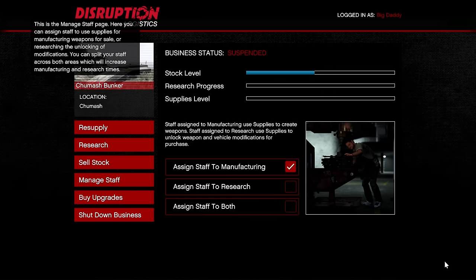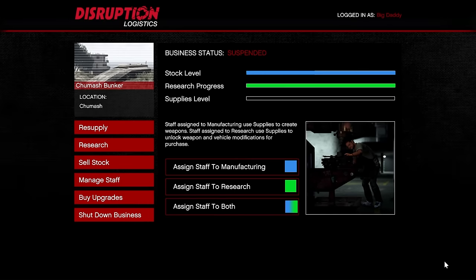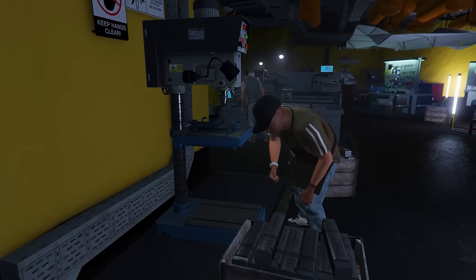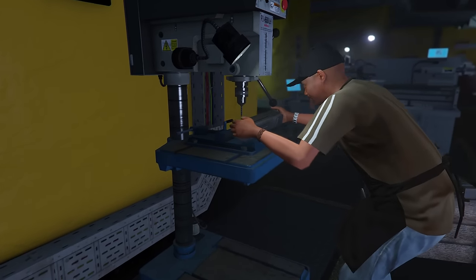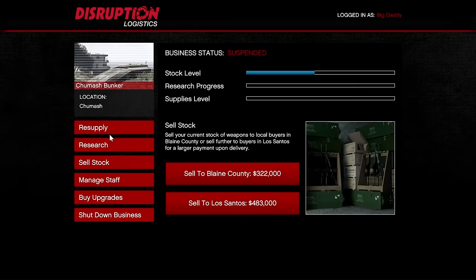In the Manage Staff tab, you can assign staff to Manufacturing Only, which directs all supplies toward stock level for profitability. You can assign them to Research Only, which puts all supplies toward the research progress bar. Or you can assign them to both for a 50/50 split. Most players won't care about research after a certain point, so I always assign my staff to Manufacturing to get the best bang for my buck.